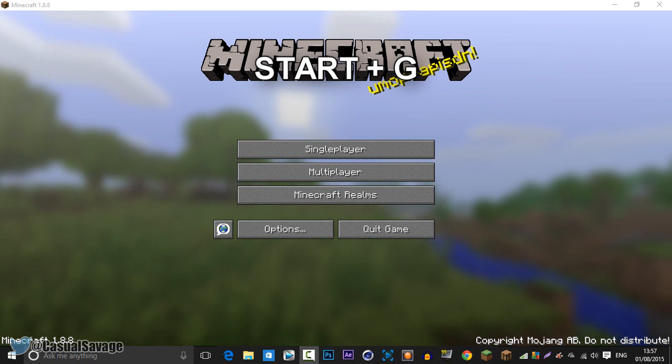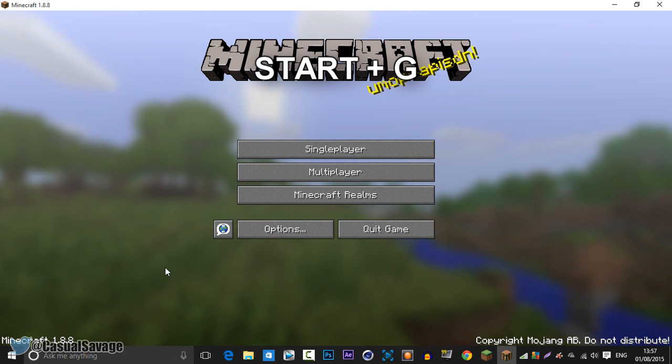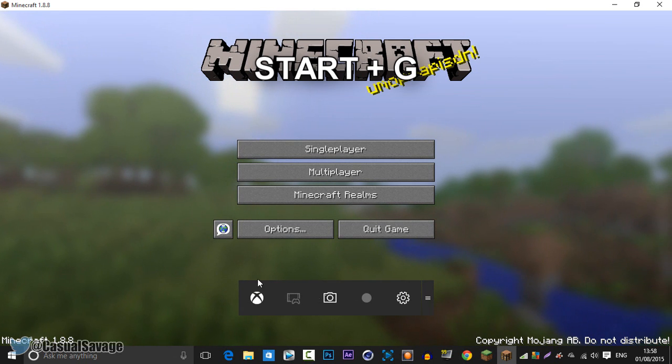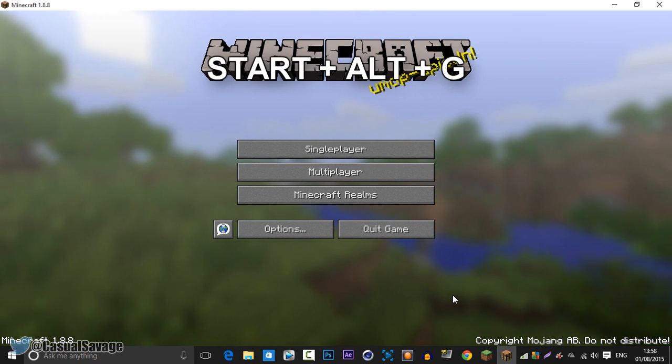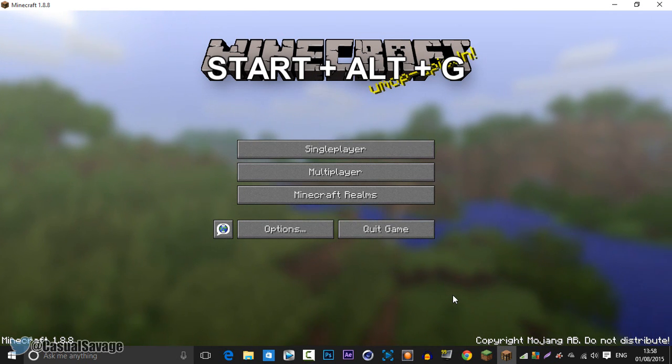Now we'll go into the Game Bar — you can see I've got Minecraft open here. To open up the Game Bar it is Start and G, and this is what you get. Now my PC does not meet the requirements, but to record the last 30 seconds it is Start, Alt, and G.